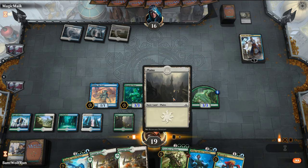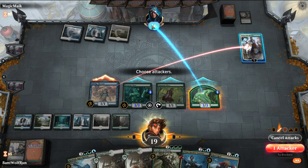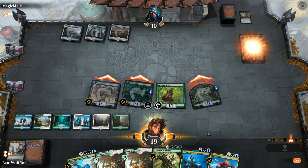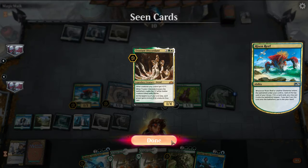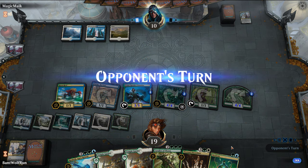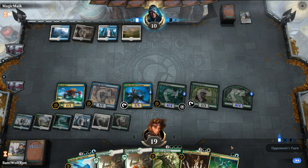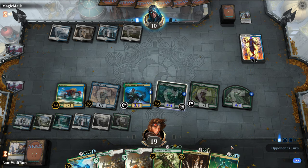We can do Risen Reef and Prime Speaker this turn. Just get Teferi off the board — I really should have seen that coming. Try Stani. Set this up. We'll just pass turn. Probably upgrade an elf — I'll Neoform for Risen Reef and then sack the elf. The opponent's dead.